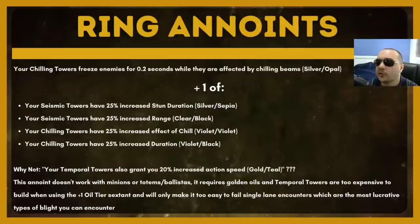Some of you are probably wondering why we're not running the increased action speed from temporal towers. This is a very popular one, but very early in a league you don't have two gold oils to spare, and even if you did, I would probably just recommend selling them because in most cases you don't need this. On top of that, action speed doesn't benefit a lot of the builds that are good for this — temporal towers don't grant action speed to minions, only to you, and if you're playing tornado shot with ballistas, your ballistas aren't benefiting either. If you've identified a specific situation where you think it's good, fine — but once you also involve the plus-one oil tier sextant, you've basically doubled costs, meaning you won't get any benefit from your anoint until you build your first tier four tower, which in a one-lane encounter will be very late. I really, really, really recommend you don't build this.